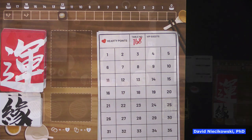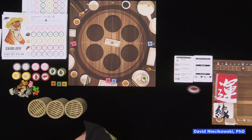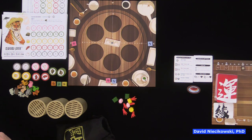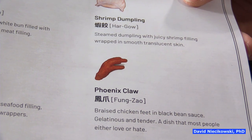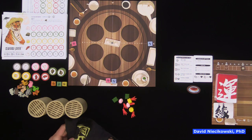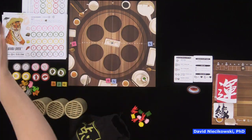There are animal boards here featuring the same animals as the Chinese zodiac — we'll get to that in a minute. But first we have to set up the steamers. The deluxe pieces are in this bag — they're really nice. You have the barbecue meat bun (white ones), the meat dumplings, the sticky rice, the shrimp dumpling, and the phoenix claw. The retail edition will have different flat pieces instead, which might be easier to put into the steamers.